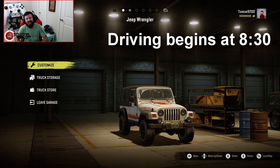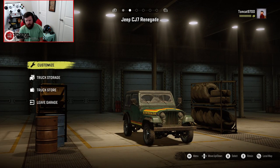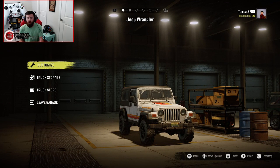Welcome back to SnowRunner! Today we are going to be checking out the official Jeep DLC. This DLC, available on all systems, actually has two Jeeps: one is a TJ Rubicon, and the other is a Classic CJ. There are obviously quite a few differences between these two, but we're going to be going through both of them here at the Summer Testing Grounds and diving into all of their different features.